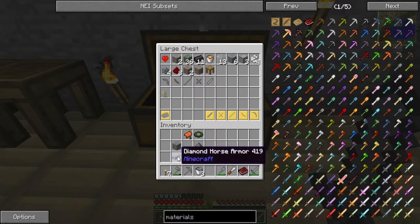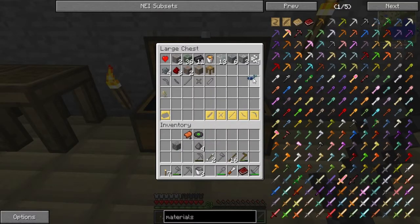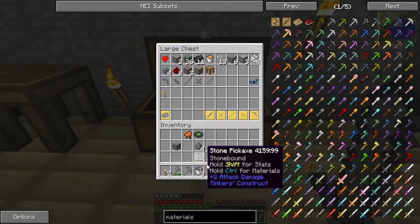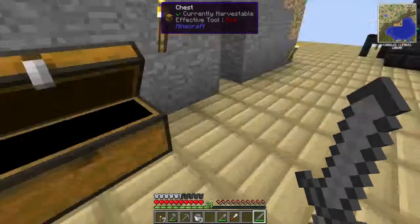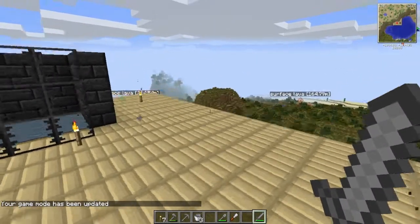Can we melt down diamond horse armour into diamonds? That would be cool. Maybe the ore berries as well - we've got 36 mossy stone. I'm going to go AFK here guys, I'll be back in a moment, bye bye.